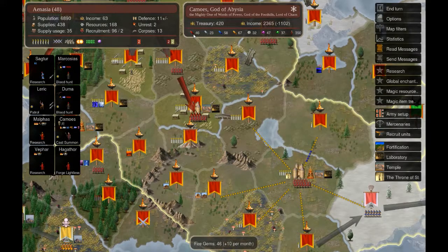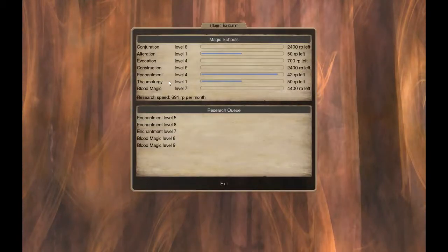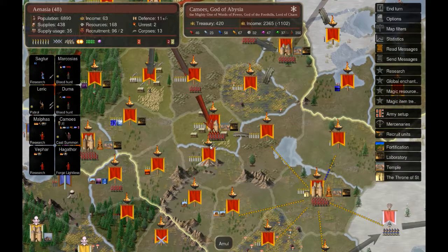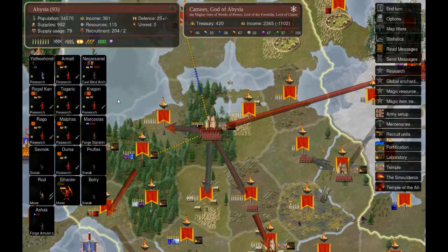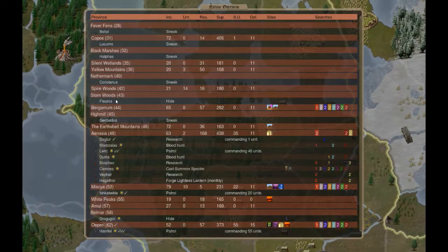We are getting 10 fire gems per month, so we will be spending 5 of them on Lightless Lanterns to keep pushing our magic research even further. It's nice at almost 700 research points, but let's push it to reach the final levels of the magic schools. I also don't want our Archdevil to feel lonely, so we are summoning another one - he is going to get his brother or sister.